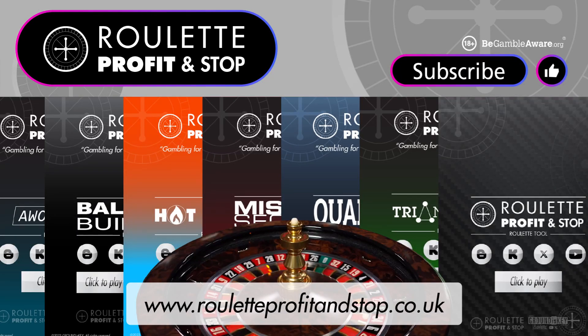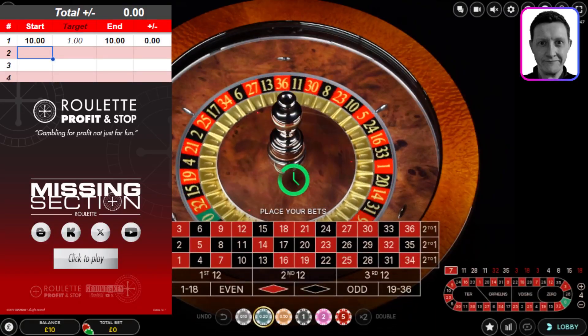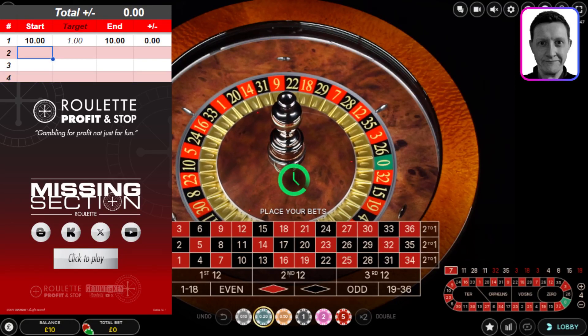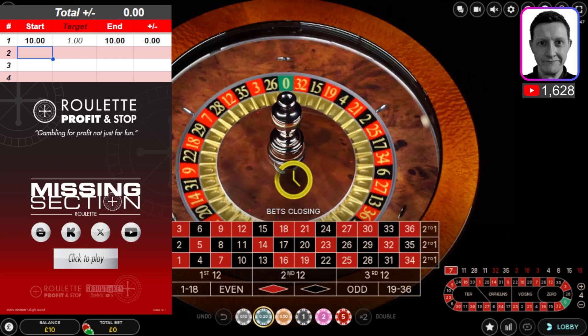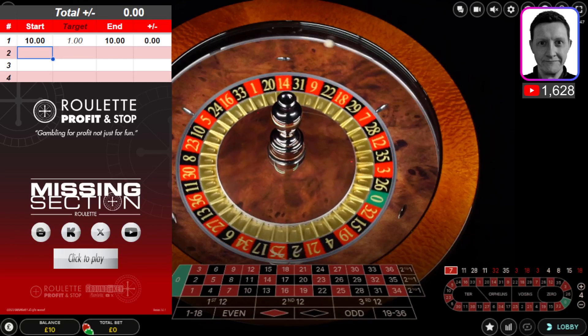Hello, welcome to day number two of this slow build to make ten pound profit from a ten pound deposit, so I can withdraw ten pound protecting the investment. This is the second casino in this series — I did the first casino yesterday. I'm going to be using the missing section tool. My sub count is now showing 1,628 subscribers — thank you very much for your support.